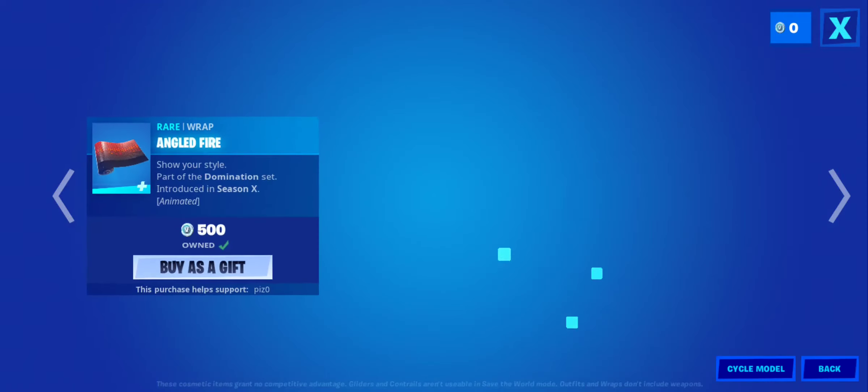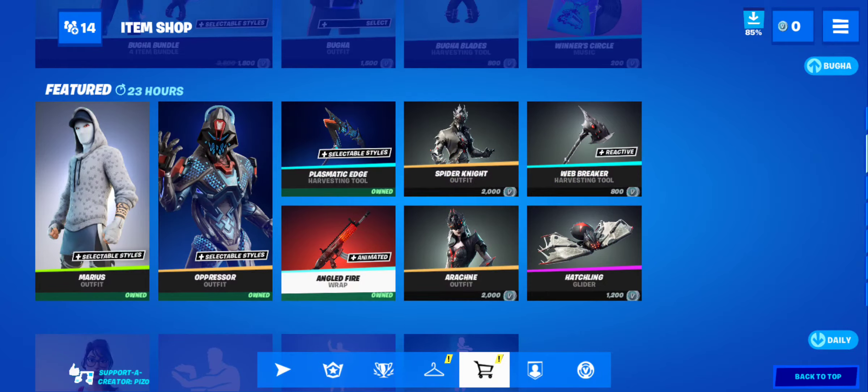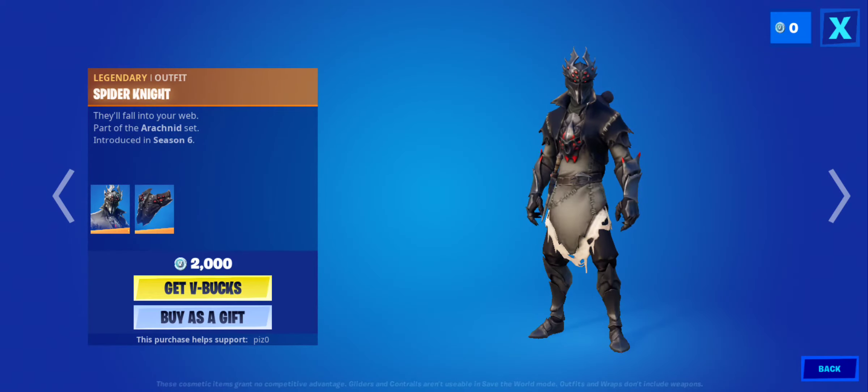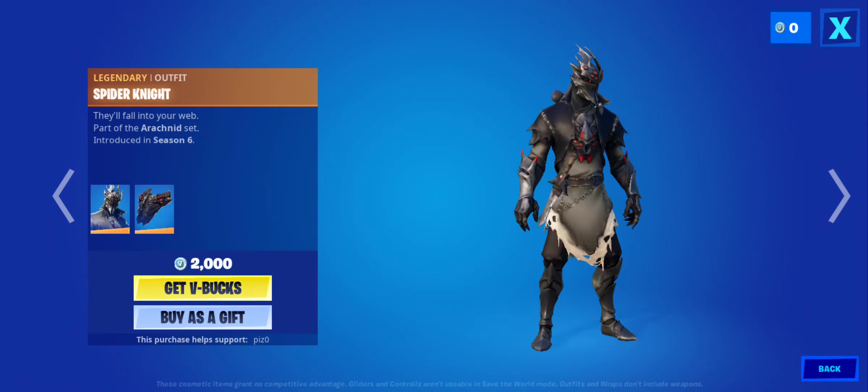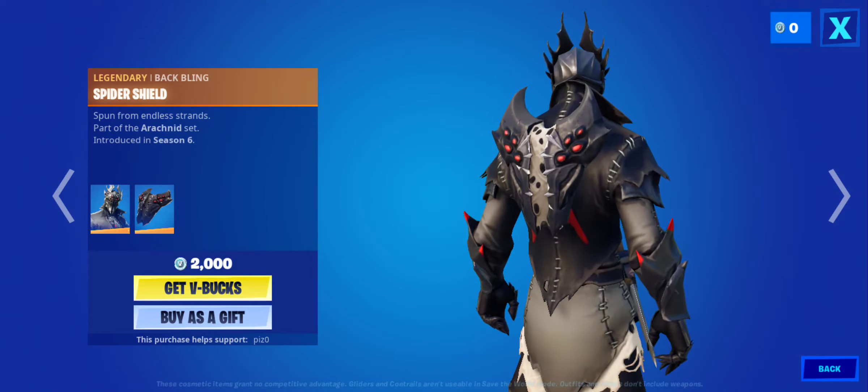We have the Prismatic Edge — this also has two edit styles. Nice. The Angled Fire unfortunately only has one edit style, but it's animated. This is a cool set, a good set. We have the Spider Knight — I like the colors. The Spider Shield — my bad, a bit pricey.